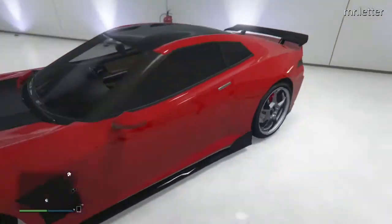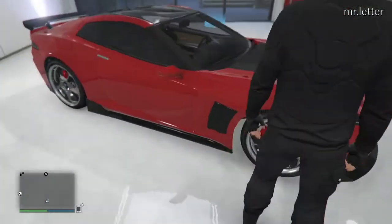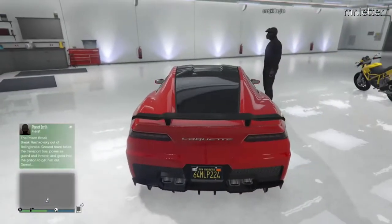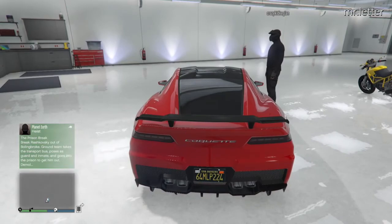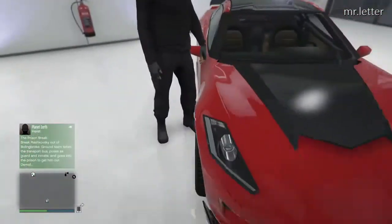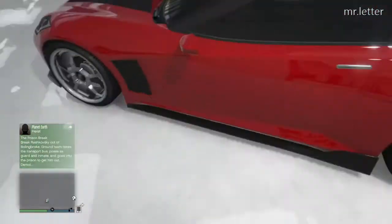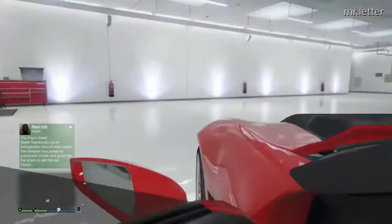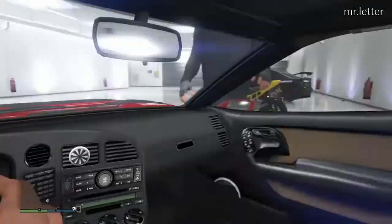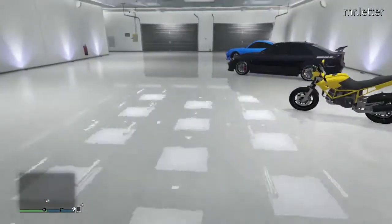So first up is the Corvette Stingray, also known as the — what is it, Keegan? The Quantity? Alright, so the Quantity — I don't know. But I always call it the Corvette Stingray, and that's what it's based off of. Now let's show the interior in first person. It's pretty nice, I guess. Listen to that baby. Alright, now let's get to my next vehicle.